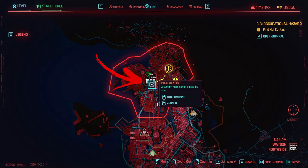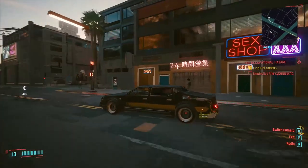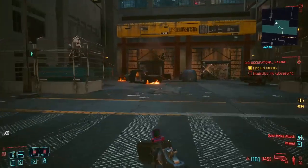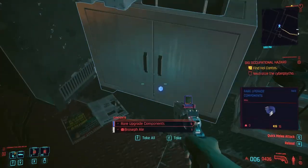In the north side of the Watson Quarter, not far from the Pershing Street, there is a mad post. We need to get in front of the parking area represented in the map. Once here, be careful — there are two turrets that are better to destroy before entering inside. Once done, on the left side of the building there is a garage door you can open.